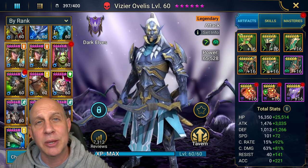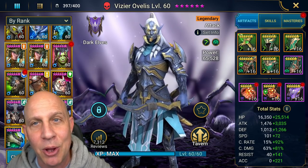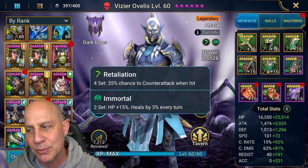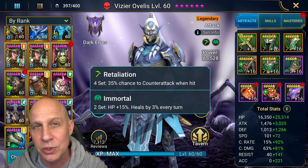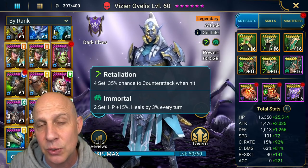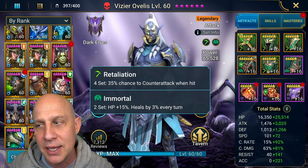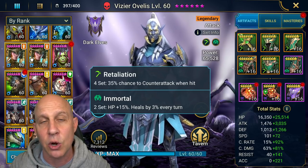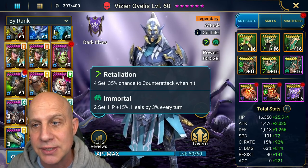Hey guys, we're here with Vizier. We're going to bring him into a couple unkillable Clan Boss teams. I've got him decked out right now in a retaliation set along with some counterattack accessories. I think this is really strong for Vizier because we're going to lock out his A2 and his A3, so he's only doing his three-hit A1. And anytime we can counterattack, we can extend those debuffs. These counterattack accessories are really strong for any of your Clan Boss teams.